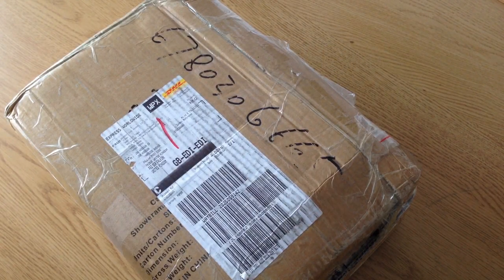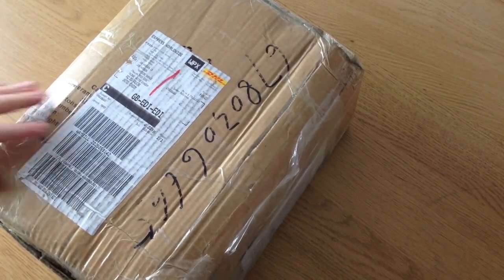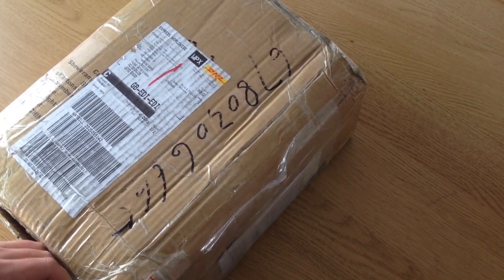Hi there, my name is John Hodgson and I am the Art Director at Cubicle 7 Entertainment Limited. Just taking delivery of a parcel. Regular viewers of our videos will know what this means — something exciting has been delivered.